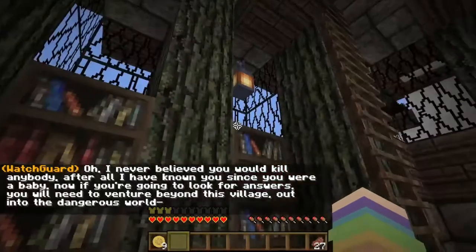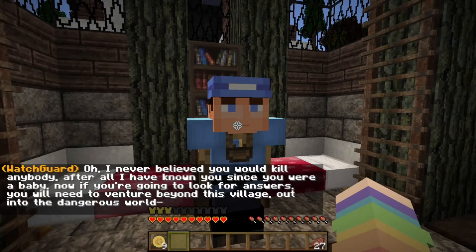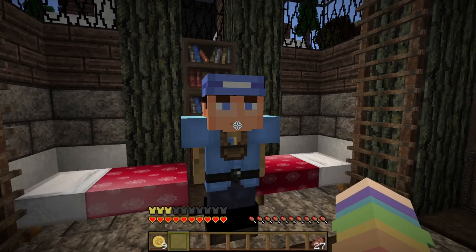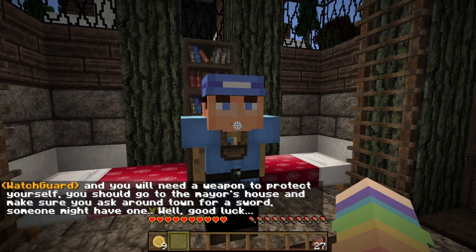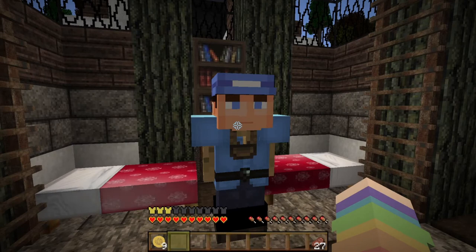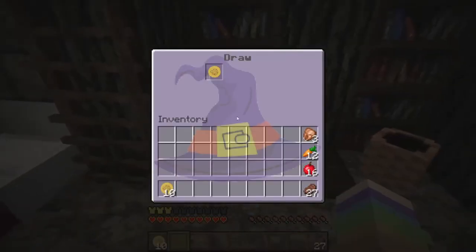Now, if you're going to look for answers, you will need to venture beyond this village, out into the dangerous world, and you will need a weapon to protect yourself. You should go to the mayor's house and make sure you ask around town for a sword — someone might have one. Okay, so I have to ask around town for a sword. I'm also checking around — I just need a bunch of coins.